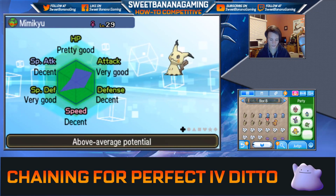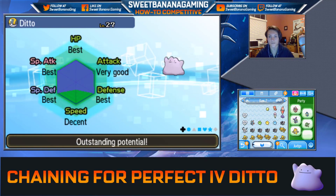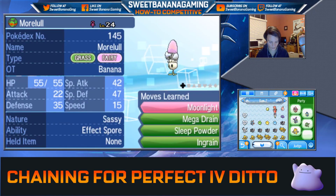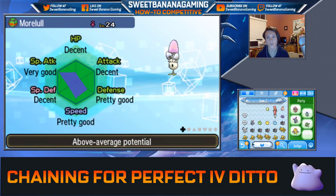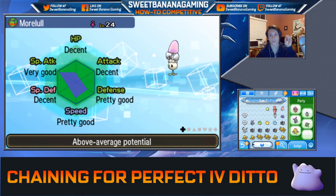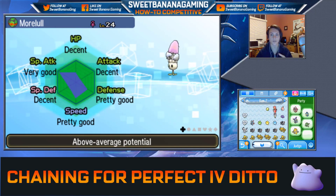I'll be explaining breeding in the next episode. The next episode in this series is going to focus on — now we've got the Ditto with really good IVs in all the important stats Morlull needs — we're going to work on breeding for Perfect IVs and see if we can get a Morlull with 4 or 5 Perfect IVs. We're also going to try to get it with the sassy nature that this Morlull has, which I think is a pretty good one. After that, the episode will cover EV training and working on the moveset.